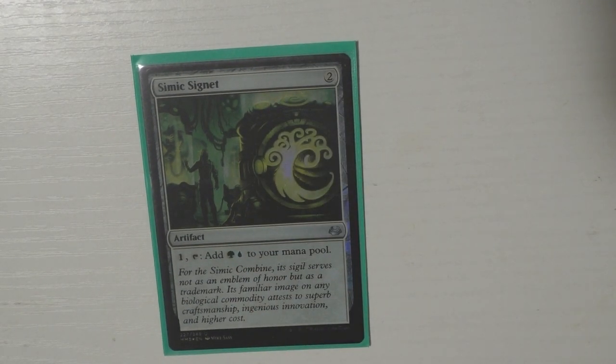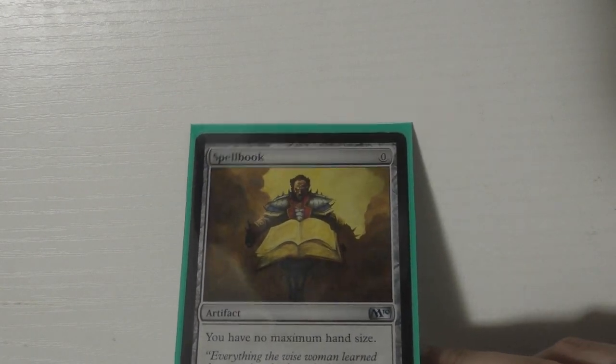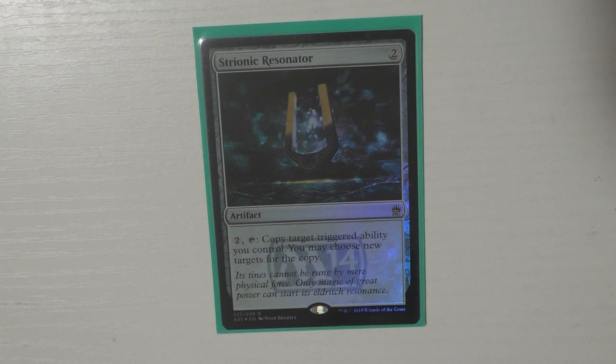Then I run Simic Signet — oh I do have all three signets! I forgot one was buried in there. I have Soul Ring, then I have Spellbook because I draw a lot of cards. This card is one of my pet cards — just the fact that it's zero mana, it's so cute. I really love Spellbook; I feel like I just needed an excuse to run it and I'm so happy I get to.